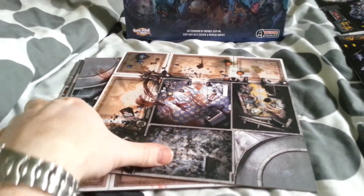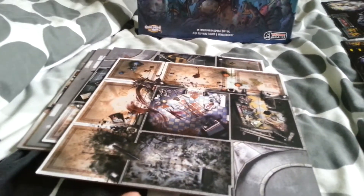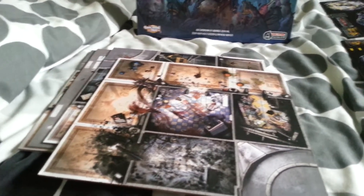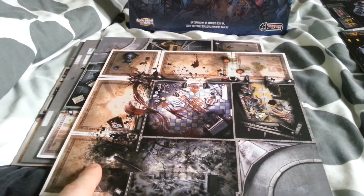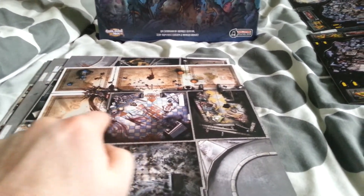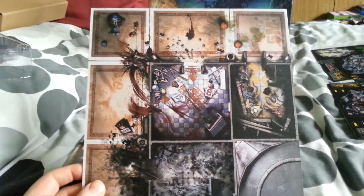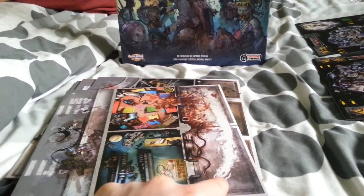It comes with four double-sided boards — just add these to the game boards for the other games. The difference with these is you've got a shopping mall and walkways that go through the shopping mall. You can drive cars down these walkways. You treat the walkways the same as roads, so you can see zombies all the way along if your line of sight isn't blocked. But with the rooms, you can only see zombies in the first room — you can't see them in the second room if you're standing outside.